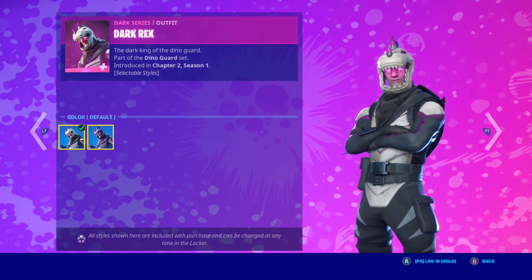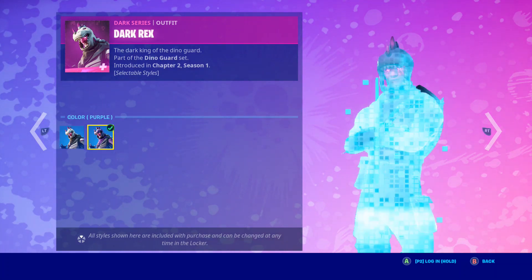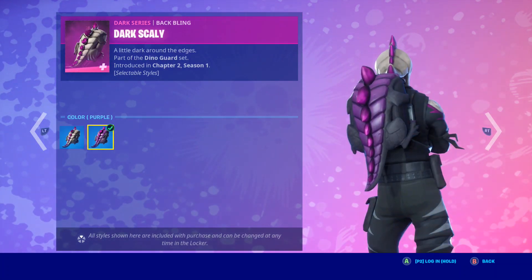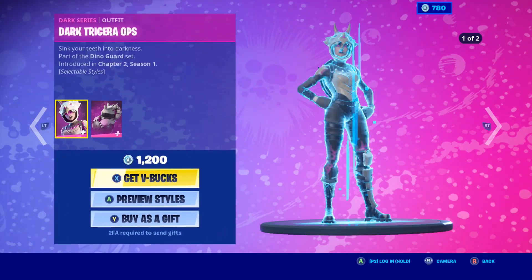Dark Rex is also back. I'll get a thumbnail loaded later. It has Edit Style default and purple, and same thing with the Batbling — default and purple. This is probably way better than Dark Serops in my opinion — the Dark Dino Bones.